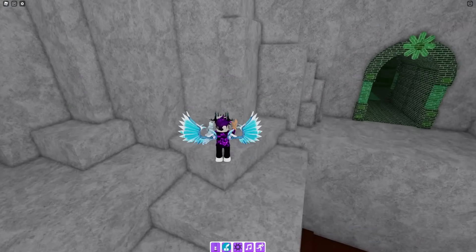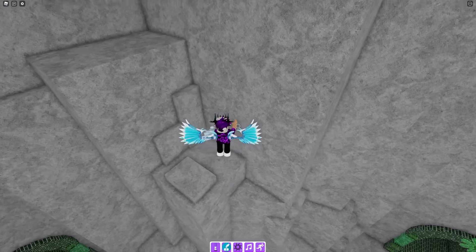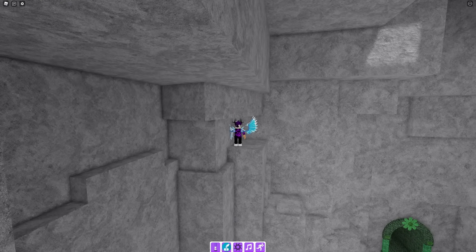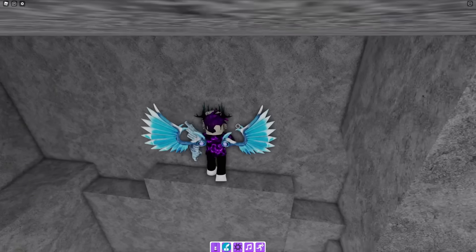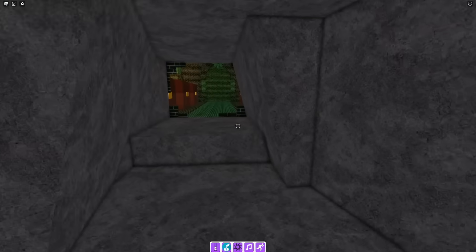Now that you're through the door, follow me — we're going to complete a little bit of parkour. It's not too hard. Jump up here, then over here, then up here. After that, go along here and then along here, and there it is, just in here.